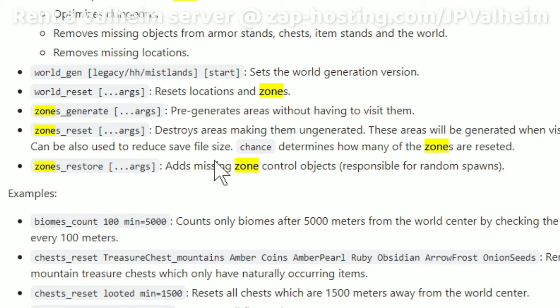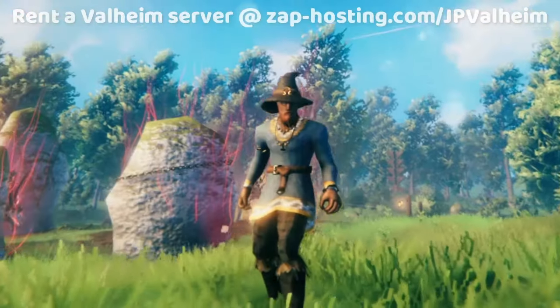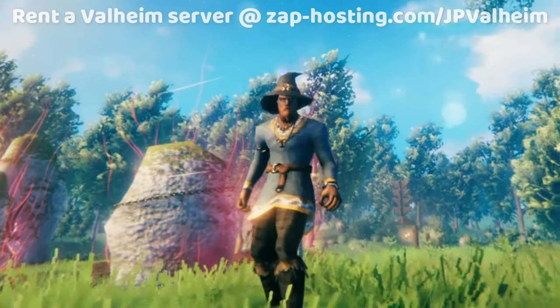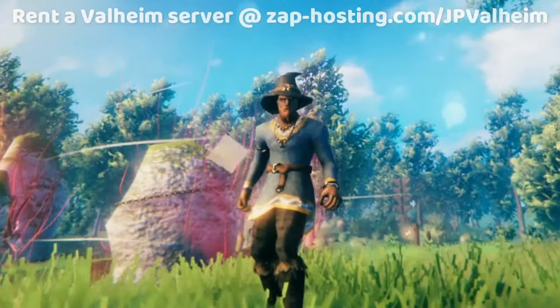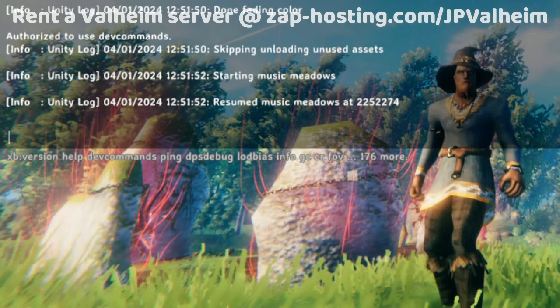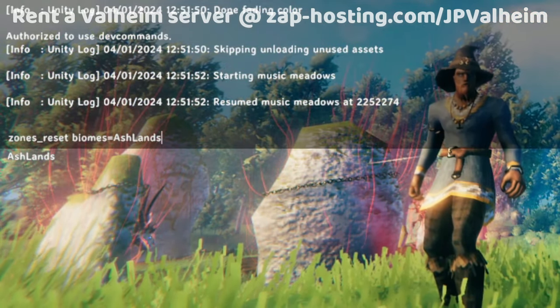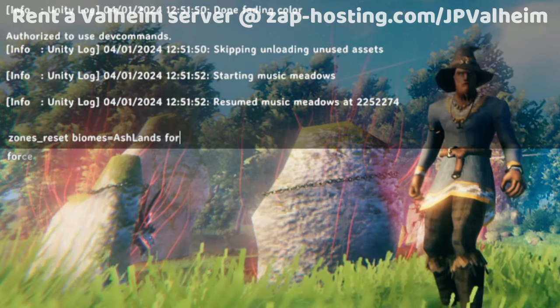The commands we need to use are actually very simple. We're going to be using the zones_reset command. This essentially reverts a zone back to the very beginning state — everything in it gets destroyed. That means the buildings will be gone, anything that you've done will be reverted back to the original state. All you have to do is open up the console and then type: zones_reset biomes=Ashlands, and then force.